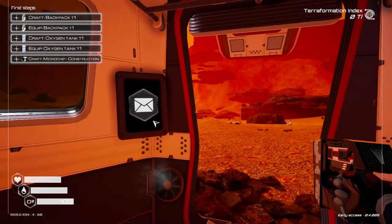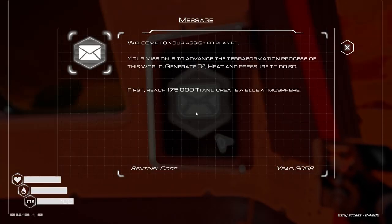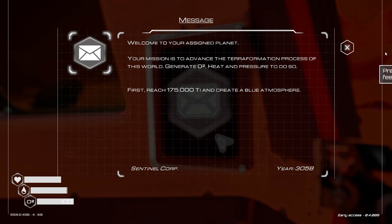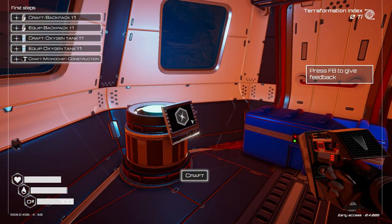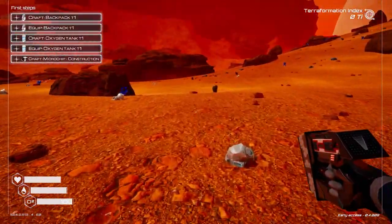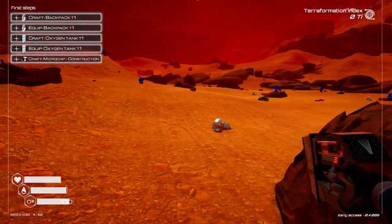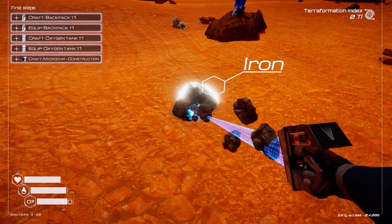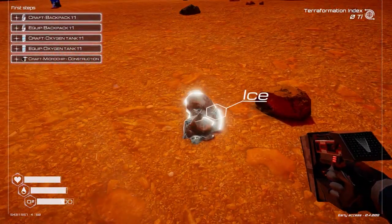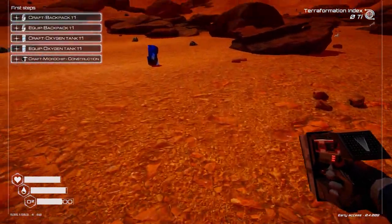Our challenge begins in this little crashed life pod, and we've got a message here to say that our mission is to advance the terraformation process of this world - generate O2, heat, and atmospheric pressure. We've got this little mining tool that's going to enable us to grab all the resources we need, and I've got an idea of where I want to set up our first base.